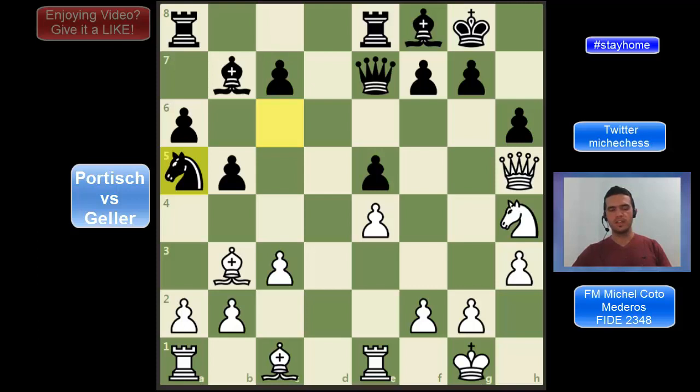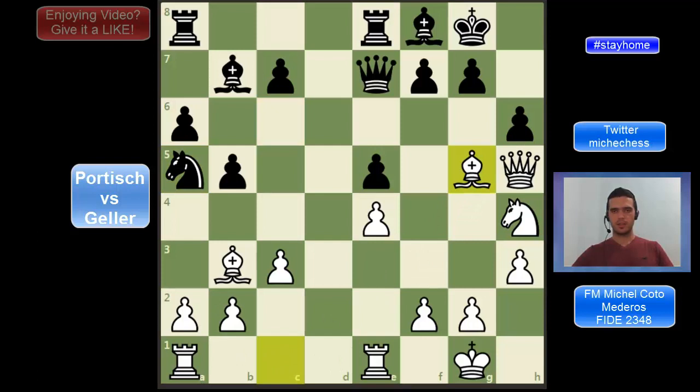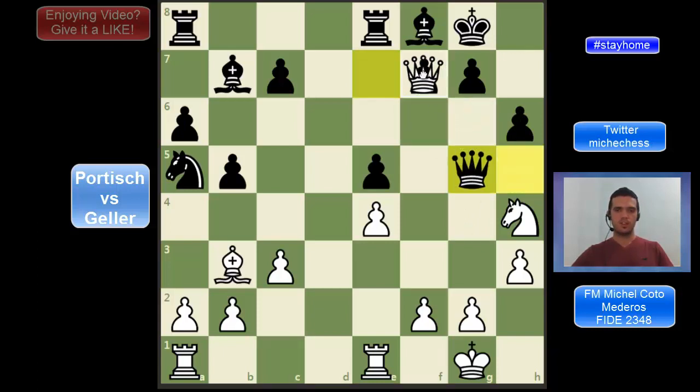Here Geller played something very strong. If you want, you can pause the video and try to find it. The move Geller played was the fantastic Bg5. Let's try to understand this move, because right now black can capture this bishop with two different pieces. After queen takes bishop, white is going to have checkmate in two moves — after queen takes, white can play Qf7, king goes somewhere, and then Qg8. That's checkmate.